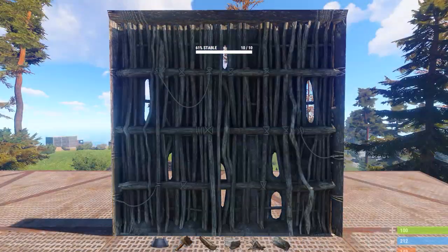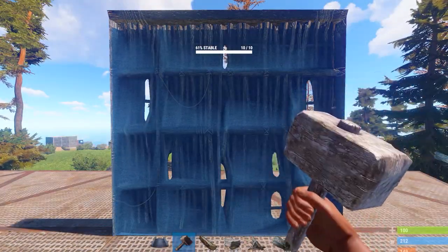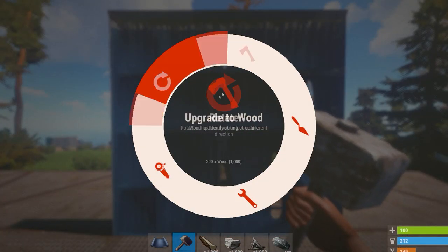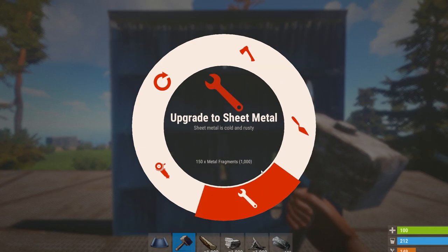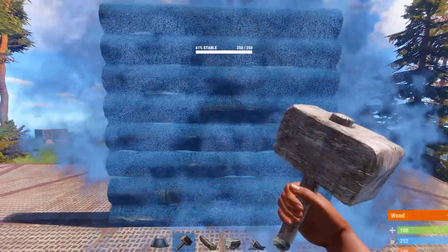What's actually happening here is that when you hit both buttons down, you're actually selecting the first available upgrade in that cog wheel. So if you have just wood on you, then it'll upgrade wood first. However, if you just have stone on you, then it'll only upgrade stone, and it goes on from there.